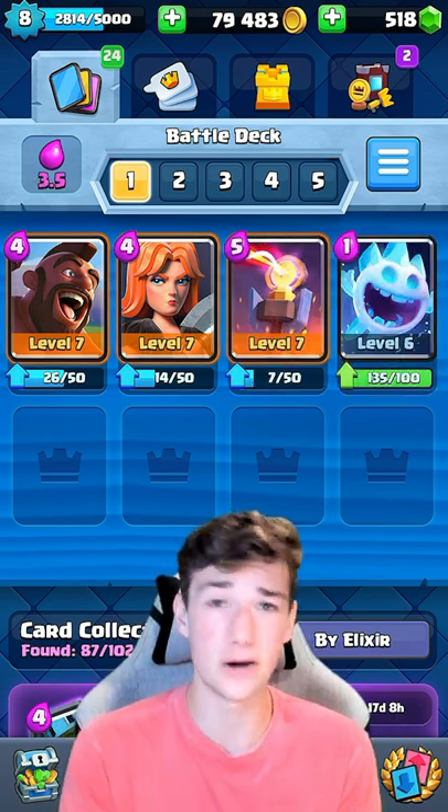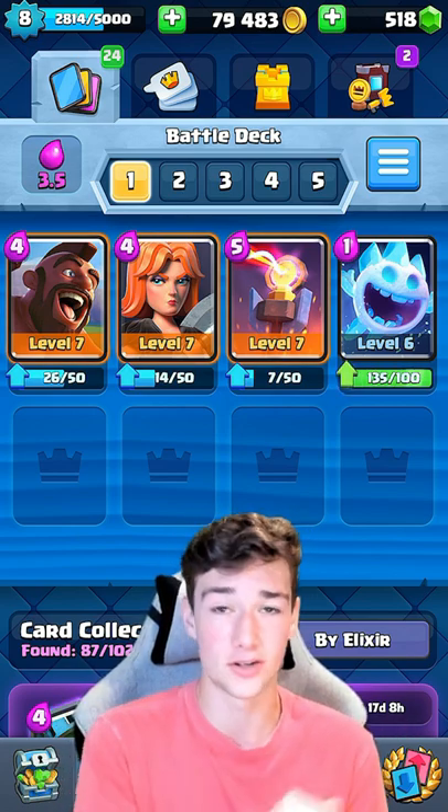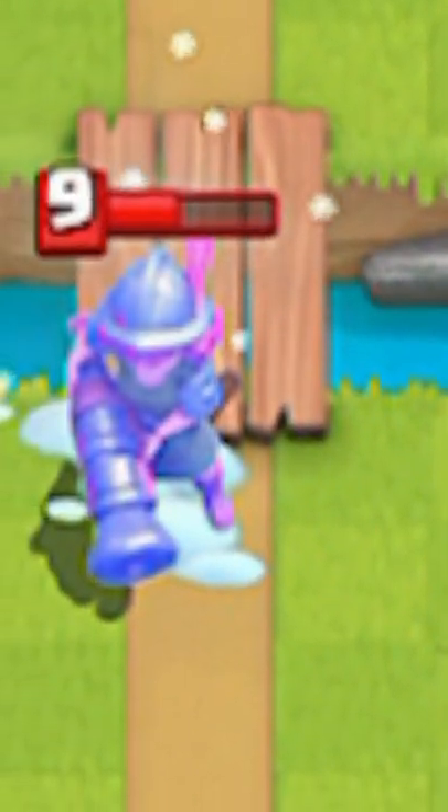The next two cards we're going to toss in are Inferno Tower and Ice Spirit. The Inferno Tower is great against Mega Knights and Golem players. Ice Spirit, along with the Inferno Tower, helps shut down those Mega Knight players really easily.